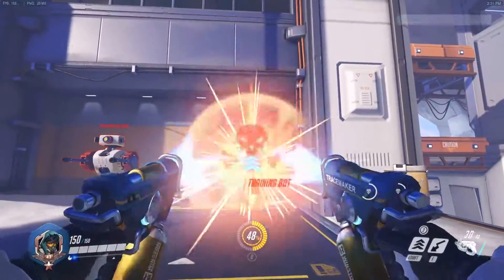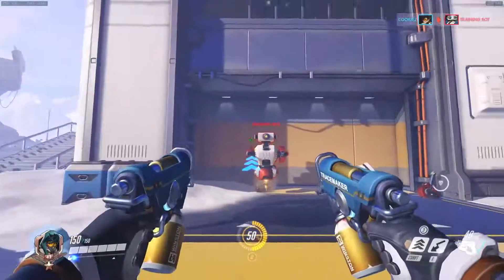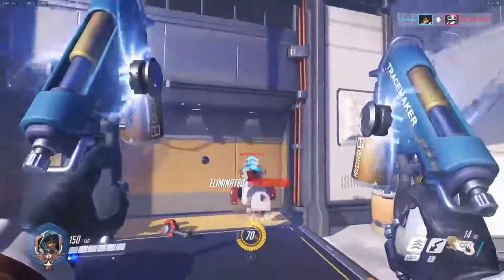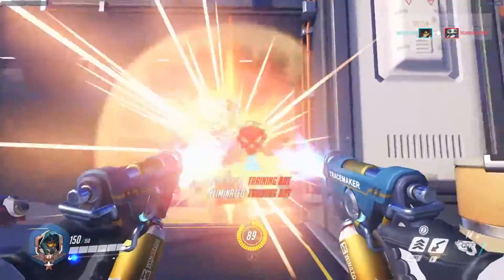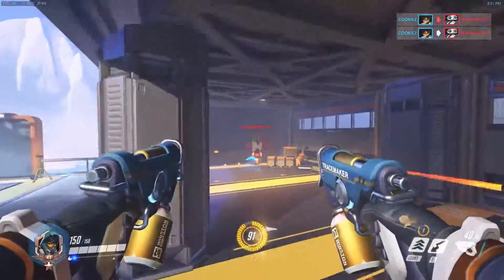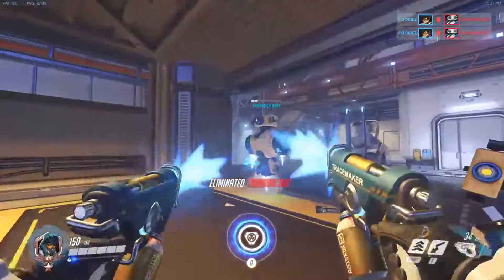If you aim at the head, a lot of bullets are going to miss, especially on heroes that don't have such a high hitbox like the bots. So you need to make sure you're aiming for the neck at all times — always aim for the neck on every hero, except D.Va because she doesn't really have one. But always aim for the neck on Tracer; it'll make you so much more accurate.